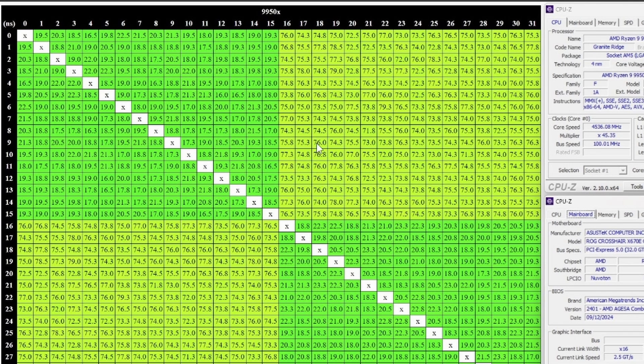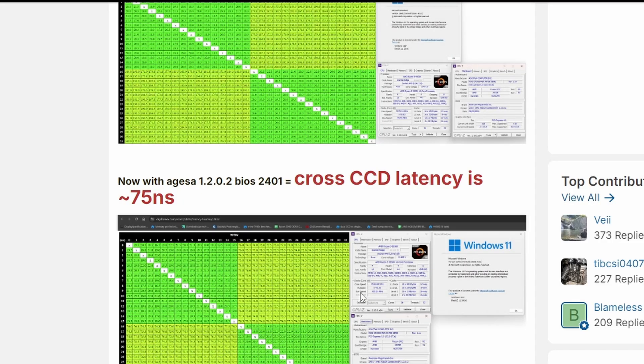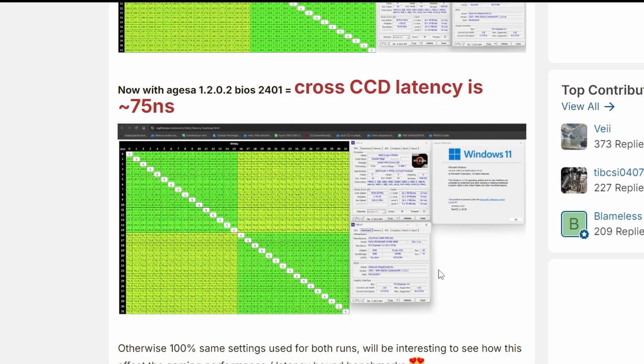Whether the drop from ~185ns to ~75ns average C2C latency will make a meaningful performance difference remains to be seen — new CPU benchmarks will be needed with the AGESA 12.02 driver. It does appear to be a substantial improvement and likely the actual fix AMD promised. If it improves Ryzen 9000 performance, that's great news. We'll be waiting to see the benchmark results, so stay tuned.